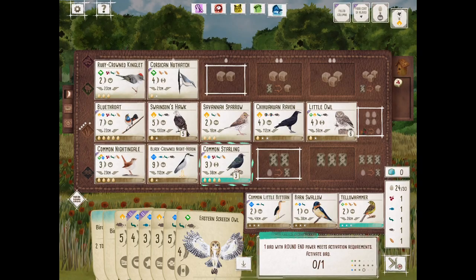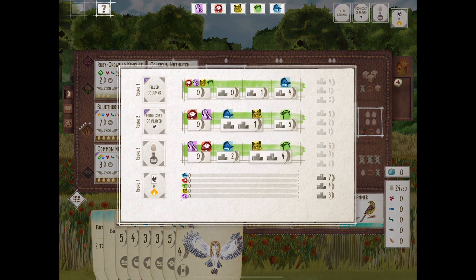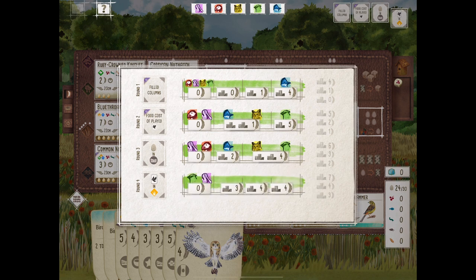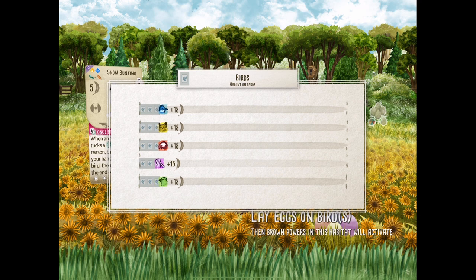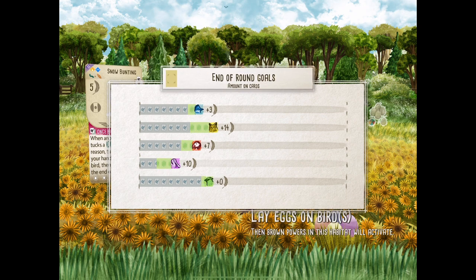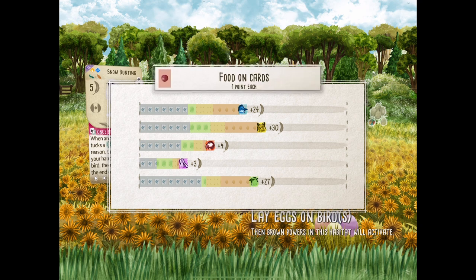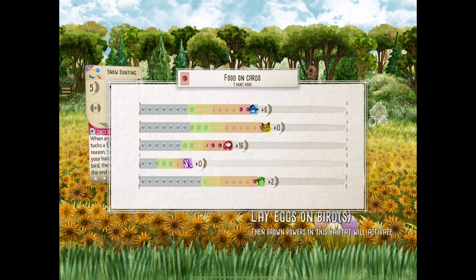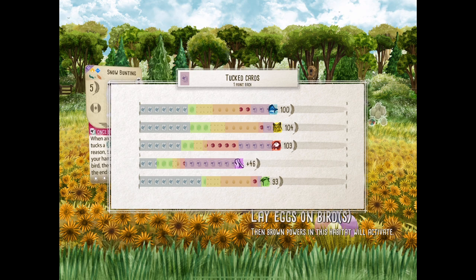Honey buzzard gets some worms — doesn't really matter unless there's a food tie. And the common starling — check it out: five tucks. That is nice — turned into an 11-point bird. It takes sometimes five minutes in real life to calculate the score, but on the digital version it takes 30 seconds. Let's see the scores. The waxwing player has the most bird points. The end-of-round goals were kind of negligible. Check out how low the spoonbill is with those eggs — it looks like they are far behind. Check out these scores: 93, 103, 100, 104, and the spoonbill player continues...